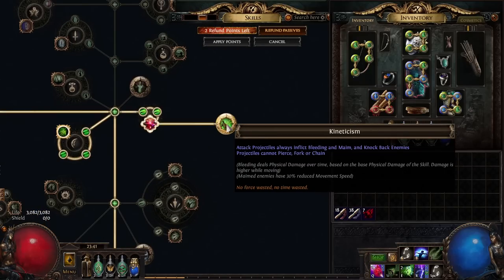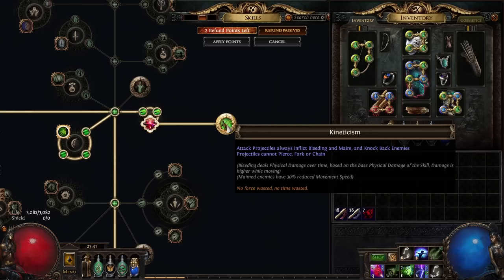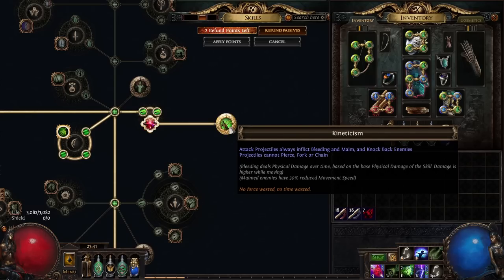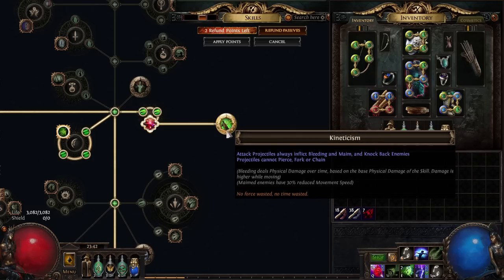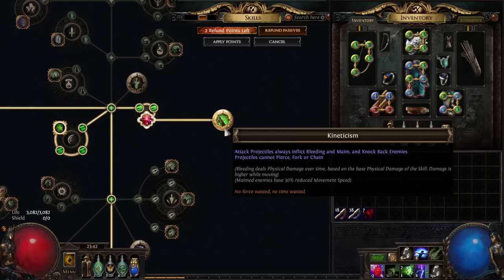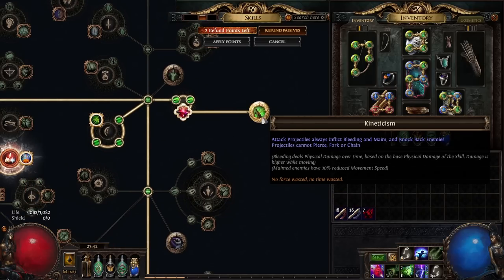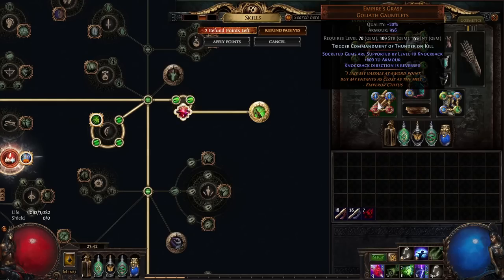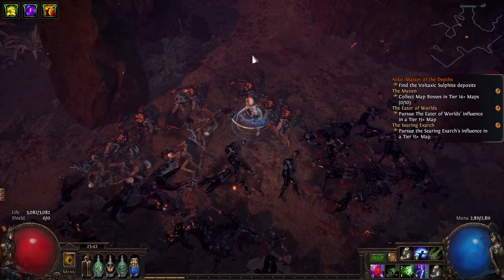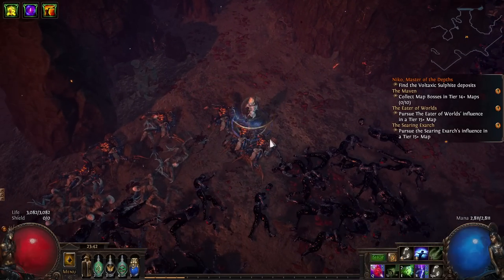The last really cool thing I'm doing is using Kineticism, which gives attack projectiles inflict bleeding, maim, and knockback. We don't really care about bleeding and maim because we're playing a lightning build, but we do care about the knockback. This also prevents projectiles from piercing, forking, or chaining, but that's not important because we're using a rain skill and those don't benefit from pierce, fork, or chain anyway. I'm also using Empire's Grasp to reverse the direction of knockback. With three Mirage Archers, each one is going to effectively pull the enemy towards that Mirage Archer.